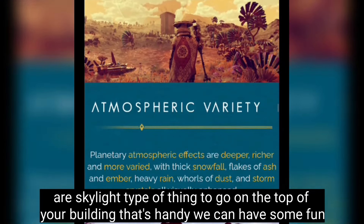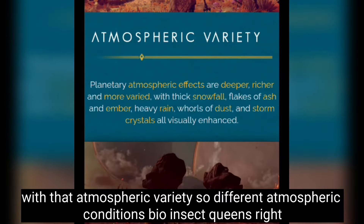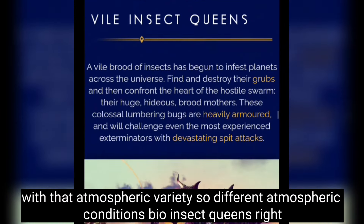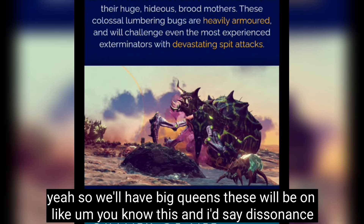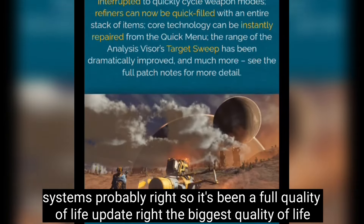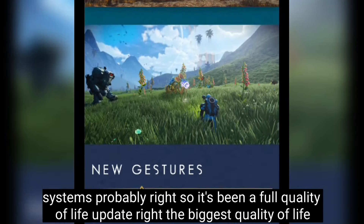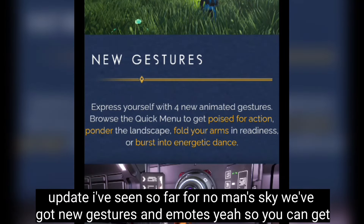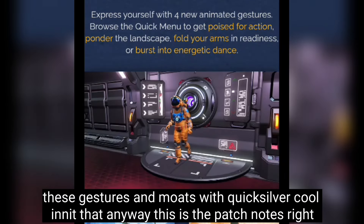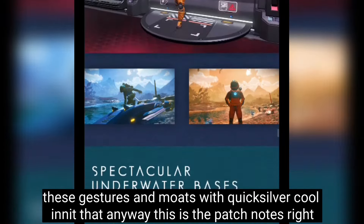There's atmospheric variety with different atmospheric conditions, and vile insect queens — big queens, probably on dissonant systems. It's been a full quality-of-life update, the biggest I've seen for No Man's Sky so far. There are new gestures and emotes you can get with quicksilver.